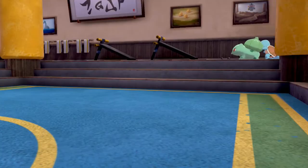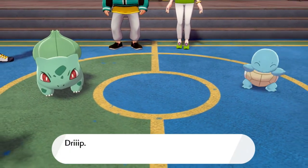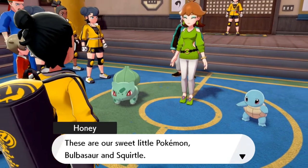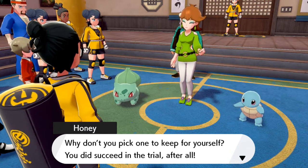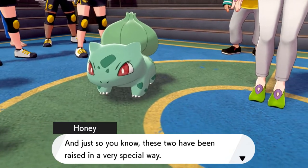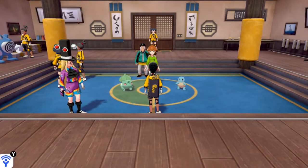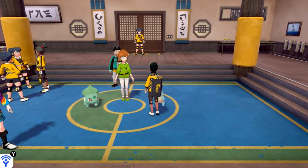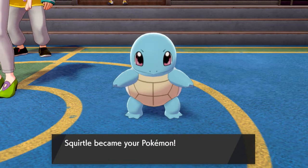Mustard's wife brings out Squirtle and Bulbasaur — the two starter Pokémon from Kanto, and they've got some great outfits. Since I already got Bulbasaur in the Sword version, in this Shield version I'm going to be taking Squirtle right here. These two have been raised in a special way — when they evolve they'll be able to Gigantamax. And just like that, we got ourselves Squirtle! I'm going to give this guy a nickname: Leonardo.